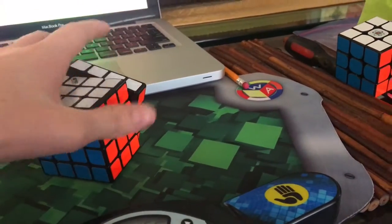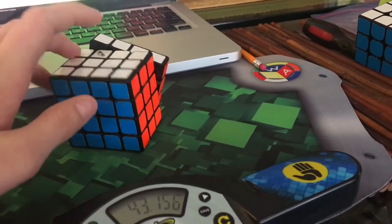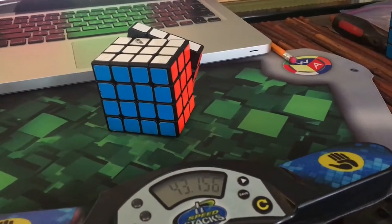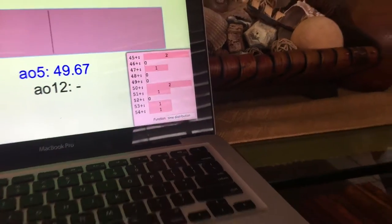I still use 3x3 and my cross edges are white, and I do my cross edges pretty quickly. Sometimes they're not so good, but you see like the 54, 53 — when I last saw it, it was 50 and it had double parity. This one had a V perm, 43 — it's so exciting.